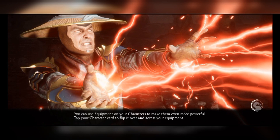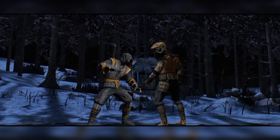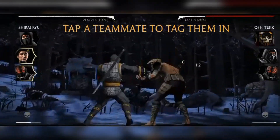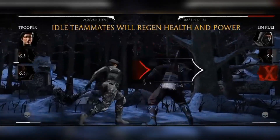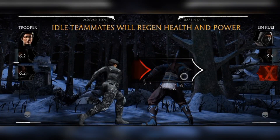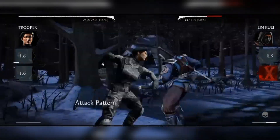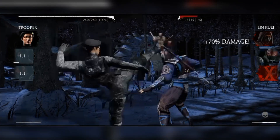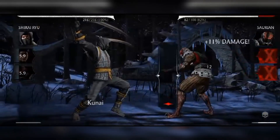I don't know whether I can survive for a second in the towers or not. Look at their health — only 200 — and they are giving damage of 5, 10, 12, 18. Tap a teammate to attack them. Idle teammates regain health and power, obviously. They give you enough tips, man. That is good.